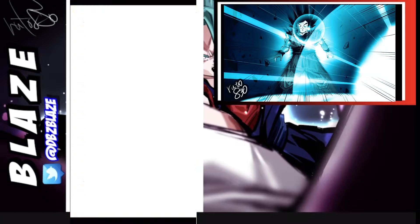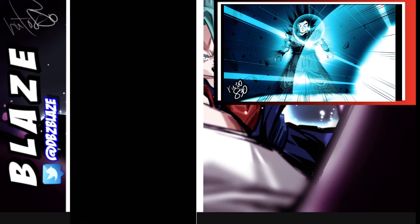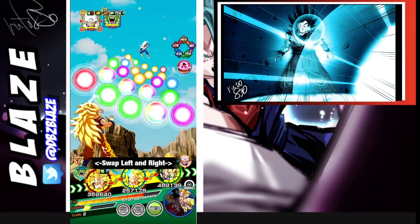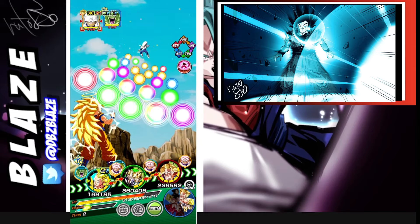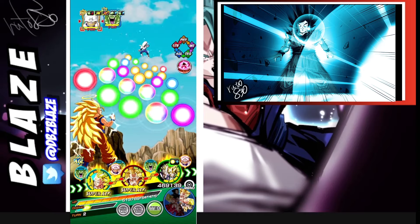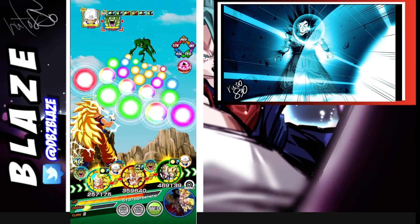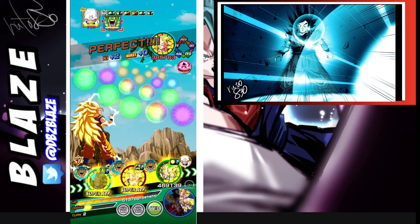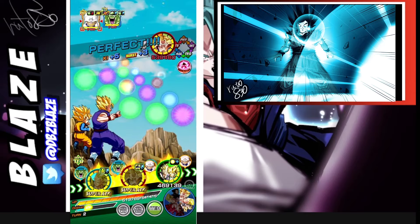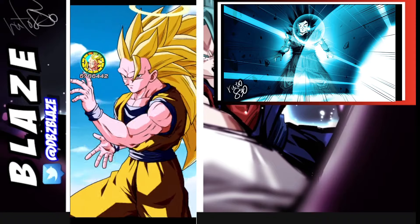We're just deleting their health bar. This rotation is really, really solid. Our defense is 222. We don't want to heal up too much, so we'll manage our orb selection carefully. We get eight key spheres and almost a 24-key super, so we do heal up a little bit, which is fine since we can still take some damage.